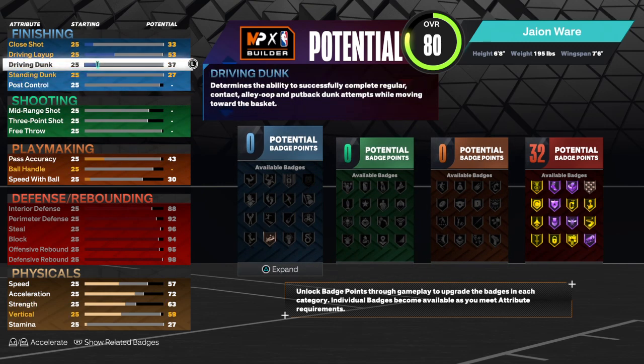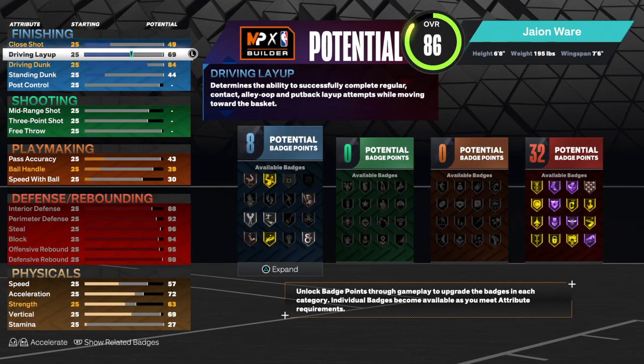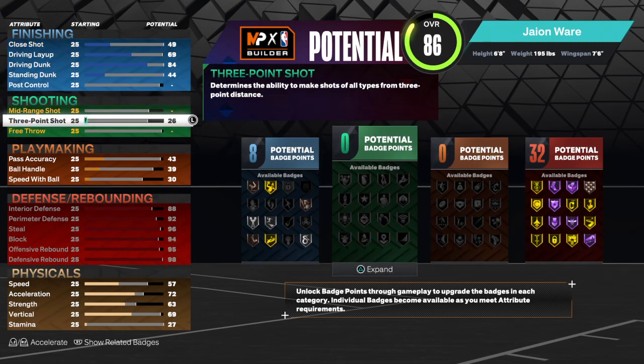Next, you want to upgrade the jump and dunk to an 84 — so 84 jump and dunk — so you get pro contact dunks.